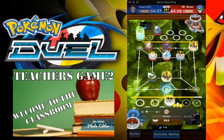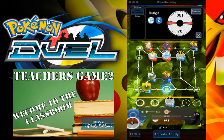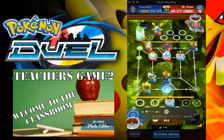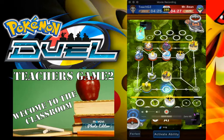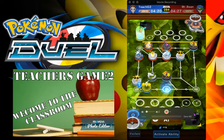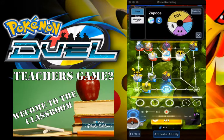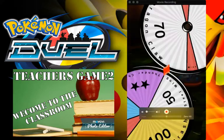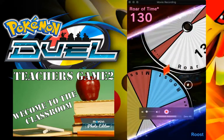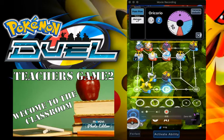He does not do anything — there we go, now we got Oricorio out on the field. He retreats — interesting. That would have been a perfect time to attack because now I am going to attack. I'm going to hope for my 100, which I don't get. He got his 130, so my 100 would have had plus 30, plus seven from Oricorio — would have been able to knock him out.